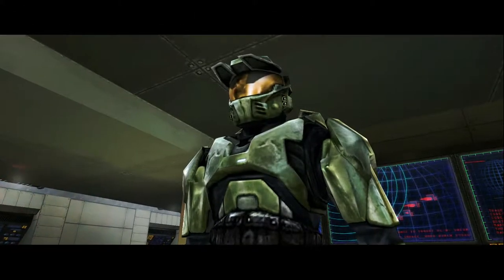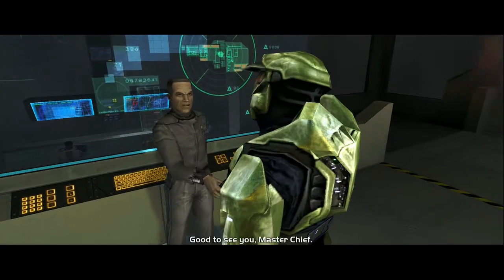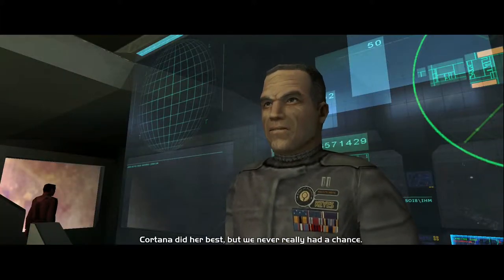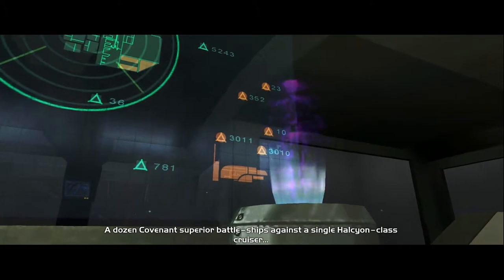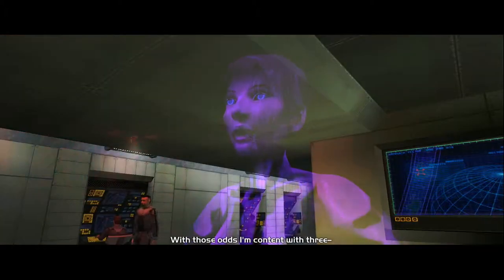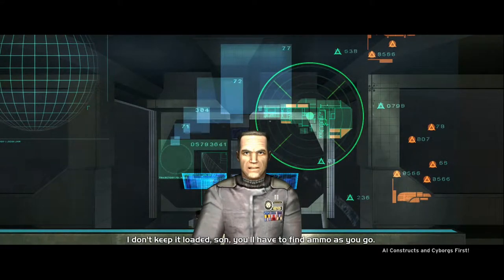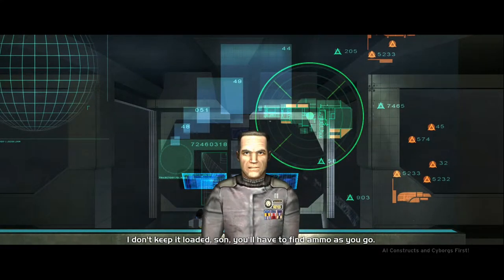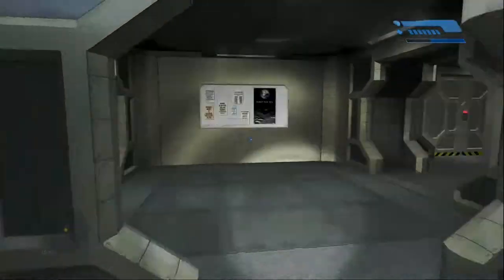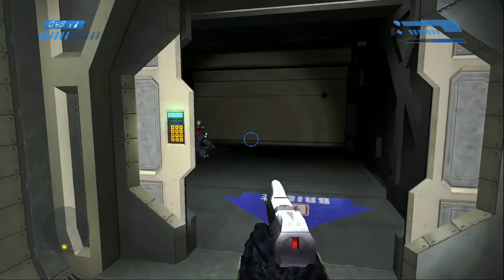Now that we're here with Captain Keys, you can go ahead and skip this cutscene if you want to. Captain Keys gives you a pistol with no ammo. Once you're able to move around, go outside of this room like you normally would to pick up ammo and kill the three grunts that spawn in front of you.